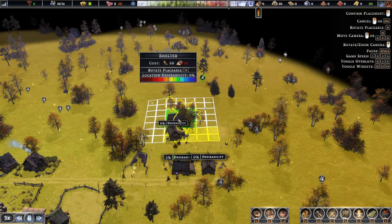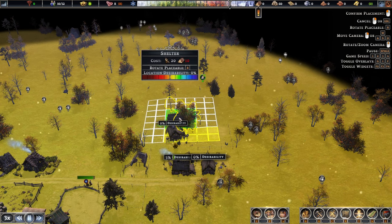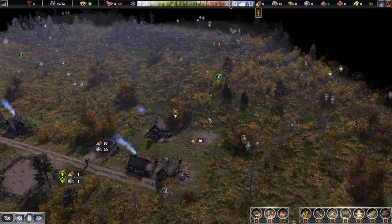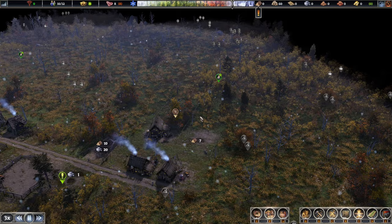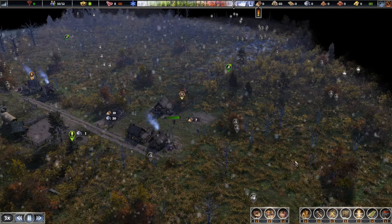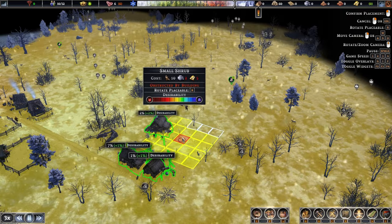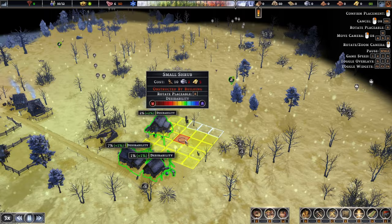We're going to do a couple more houses. I think I made a bit of a mistake here — I might have built those houses a bit too close to each other. I do like to leave a gap in between. Desirability is going to be a little difficult to get up high, and the only way to do it is through decorations — this one here gives a plus two for nearby buildings, and they stack.